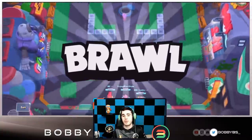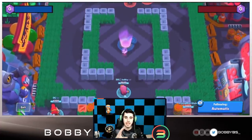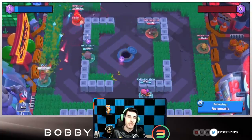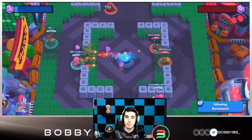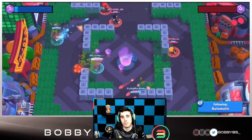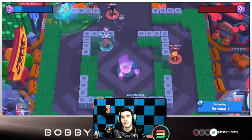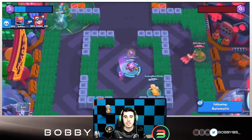Here we go into the next game. We decide to go Gene mid because Gene mid is really good, and Pam lane is probably the best lane on this map. OG will ball out and Cryman goes on Tara — Cryman loves Tara as I mentioned in part one. They go with a Penny mid, which is interesting considering there's a lot of grass here. I think there's too much grass for Penny to be worth it, especially since they have no wall breaker.